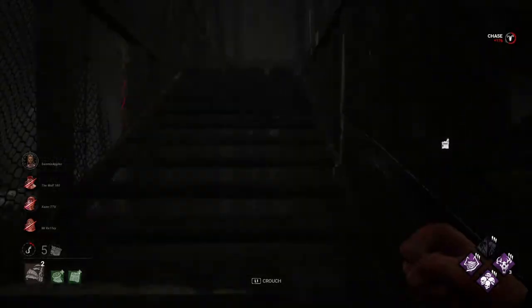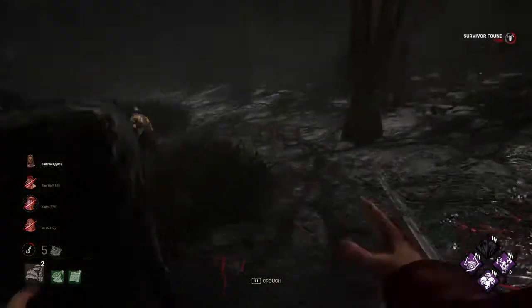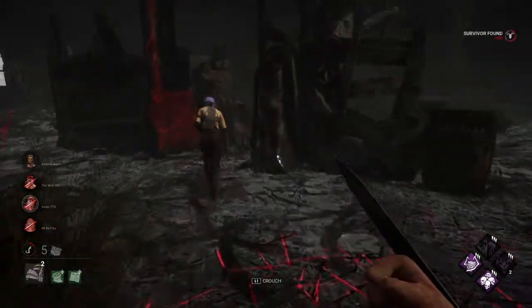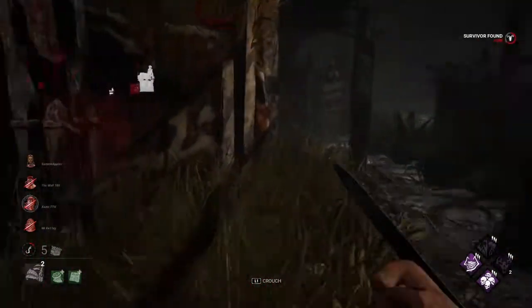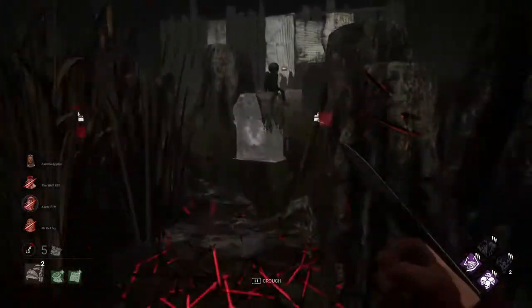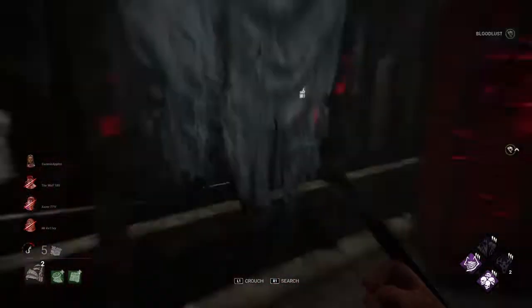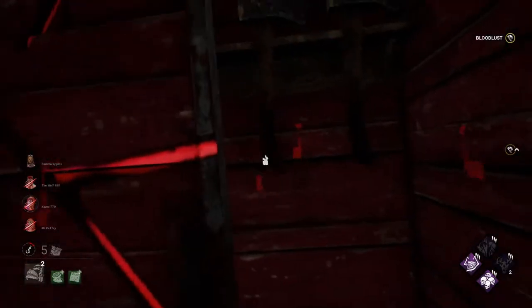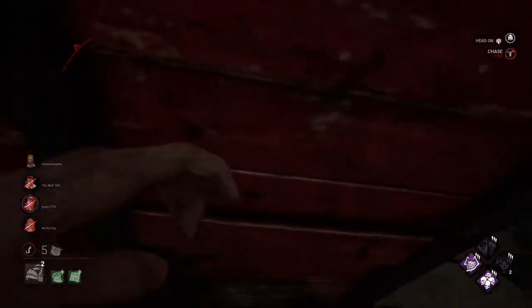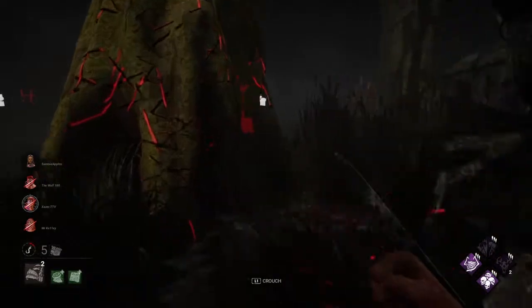This door isn't open. Neither of these doors are open. We're gonna end up losing either Ruin or Thrill of the Hunt. It was Thrill. Okay, so we still have Ruin up. Kate's behind us trying to run and take a hit for this Yui, but she's not doing it very well. What the fuck? It was Quick and Quiet. I saw the deception earlier — it threw me off. Really well done on her part. I was not expecting that at all.